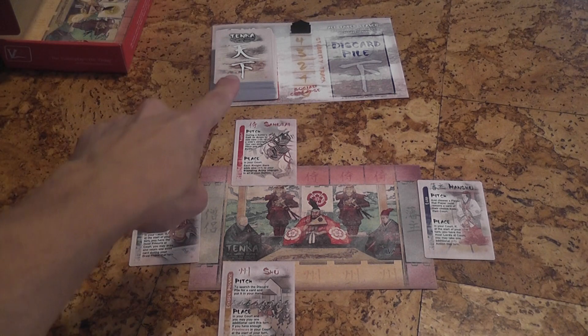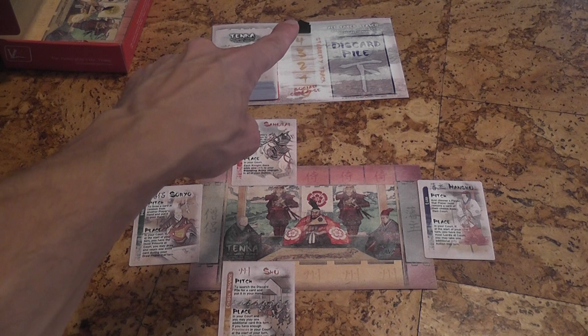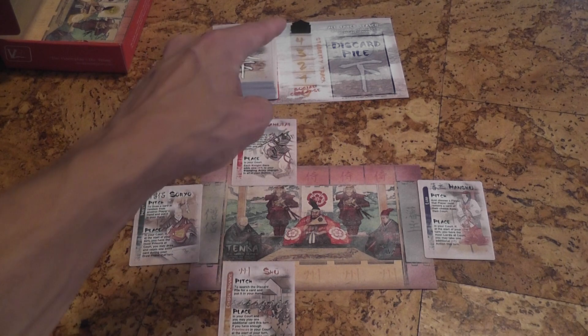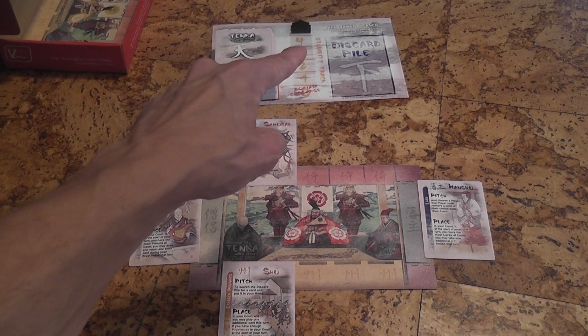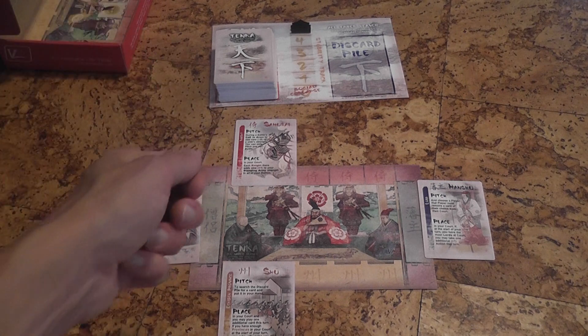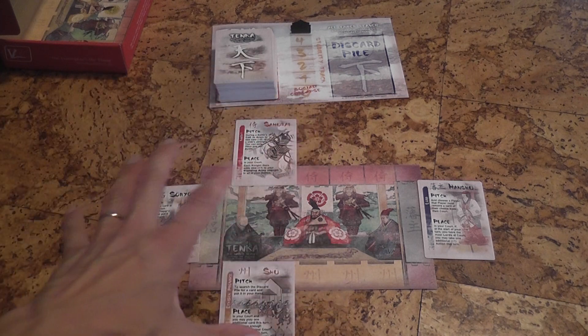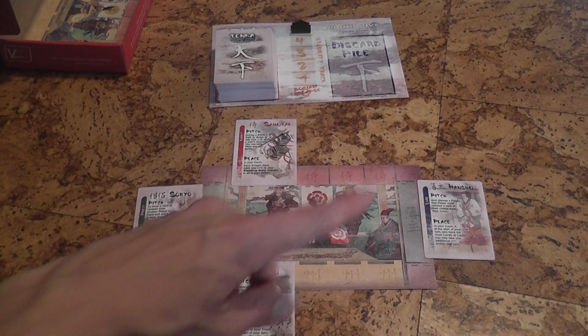When the draw deck is exhausted, it is reshuffled to make a new draw deck, but at that time you also move the token down by one box. That means that after the first reshuffle, players will only need four provinces — and more provinces than anybody else — to win the game, then three and two and so on. Another way to win the game is to collect the three regalia cards, which are particularly valuable, but as soon as you play them, players will start trying to take them from you. But if you have all three special regalia cards in your court, you win the game immediately.